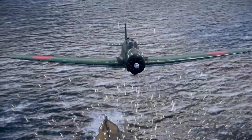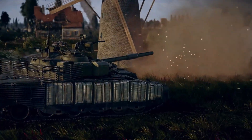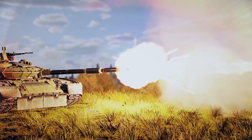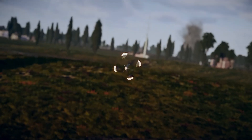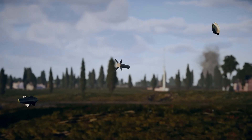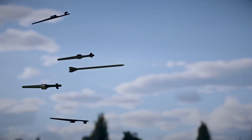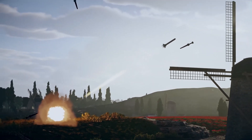Tankers are likely to note the reworked effects for discarding sabot shells. As soon as the sabot leaves the barrel, it separates and breaks free from the kinetic penetrator packed inside. By the way, sabot petals have their own damage models. Each of them can harm lightly armored or open-topped vehicles at distances up to a couple hundred meters.